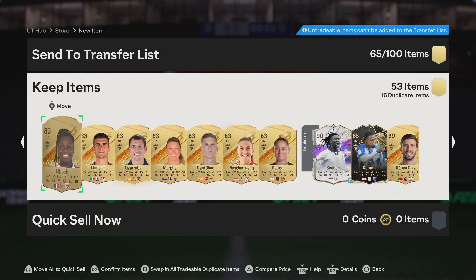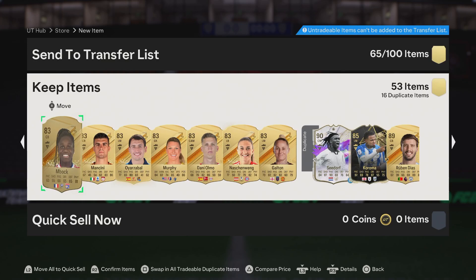Bunch of 84s, we've got some 85s there, bunch of 83s. We did get a team of the week, and we also got Ruben. That's it — it's not great, but it's not horrible either. I'm going to rinse that fodder into a bunch of other stuff. I appreciate you guys watching, be sure to let me know what you've got in your packs, and I'll catch you in the next video. Peace out.